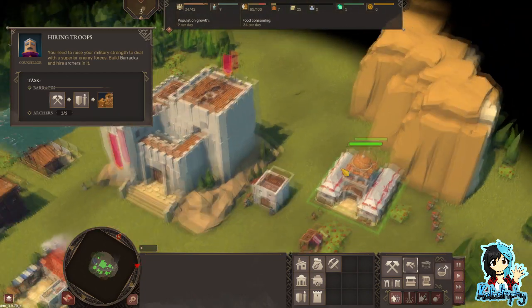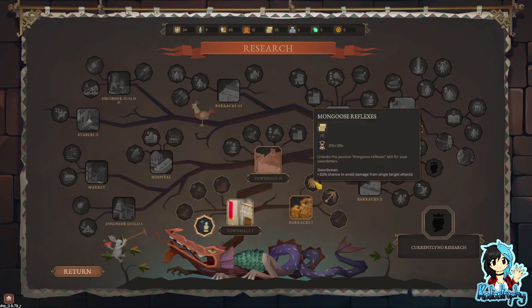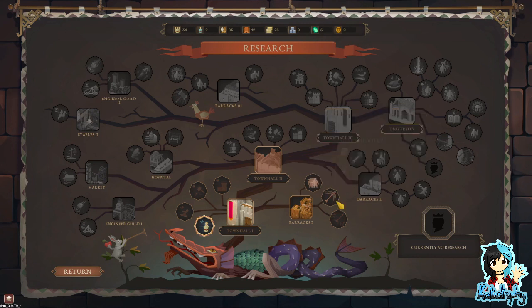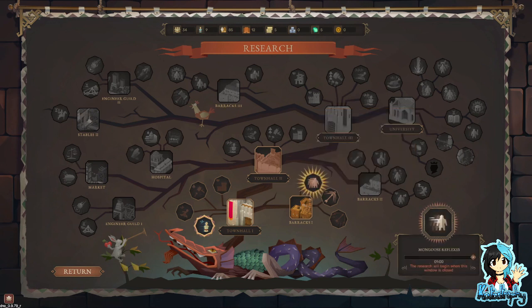Research complete! What other research can we do? We can't do any other research right now, but at least we have comfortable shoes. We can do these - mongoose reflexes or sharpshooter. Sharpshooter: 20% chance to deal double damage. Or unlocks the passive mongoose reflexes skill for your swordsman. Let's go with the mongoose reflexes just because that amused me.